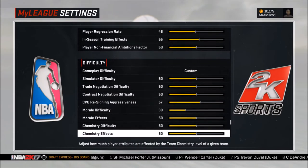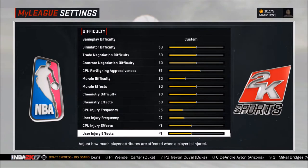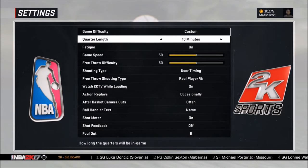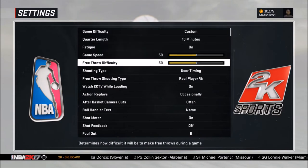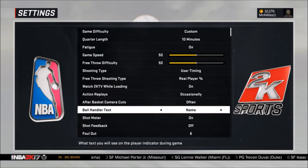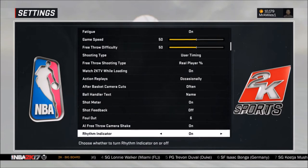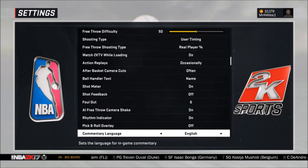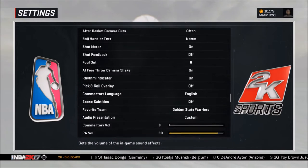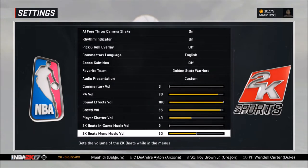I have my leak sliders up on your screen right now and this is basically what I roll with because I just feel that these things are more realistic. I turn shooting type to user timing. It could really work with real player percentage — it might even work better with real player percentage — but I'm doing user timing for right now. I might change it because that might be more realistic, and so far things are looking the way that they are supposed to.